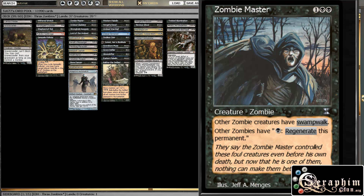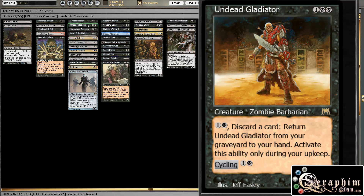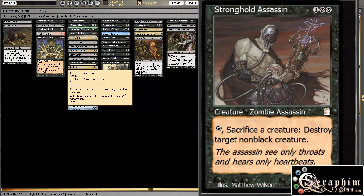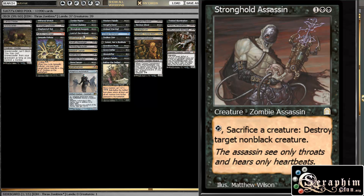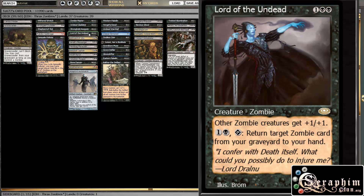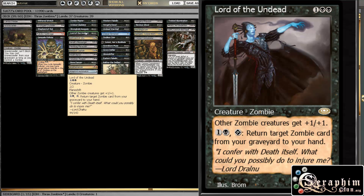At three, we have a couple of Lords. Zombie Master lets all our guys regenerate and have Swampwalk, which is pretty good because a lot of players play swamps, and we also have an Urborg to make all lands swamps anyway. Then Undead Gladiator, just a decent guy that you can keep recycling and returning to your hand if you have enough mana. Stronghold Assassin works pretty well with cards like Gravecrawler — you can kill a bunch of guys, and he's removal, and also a zombie. Basically all of the cards in our deck are zombies.